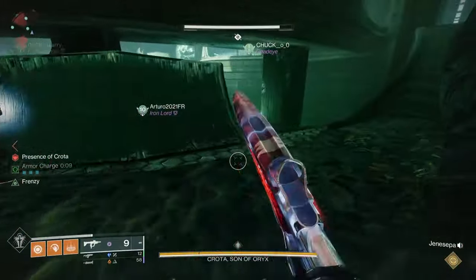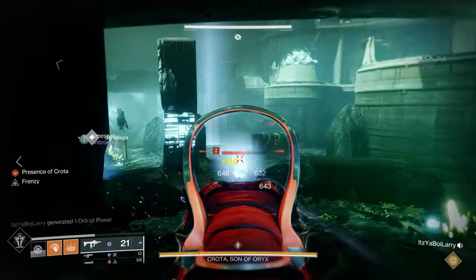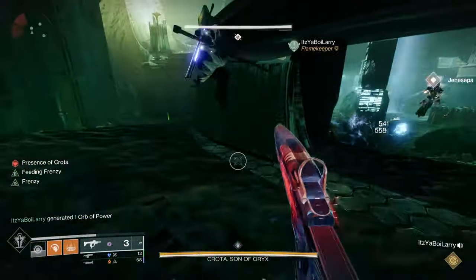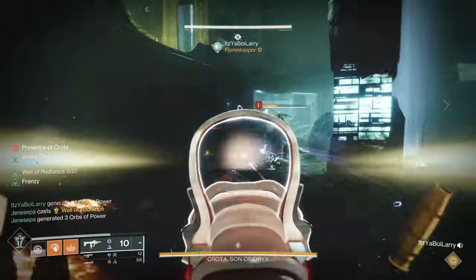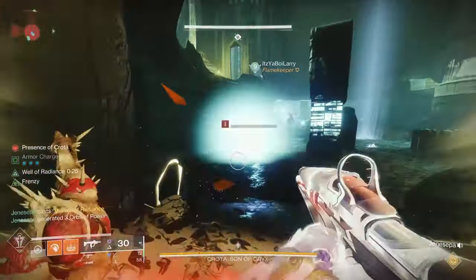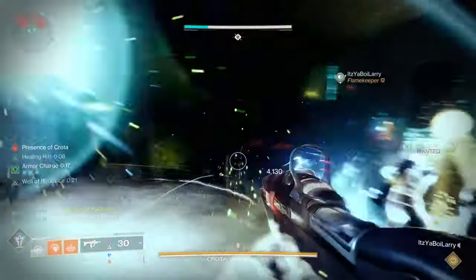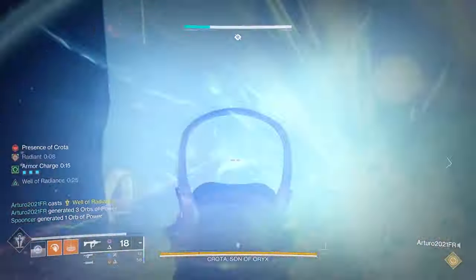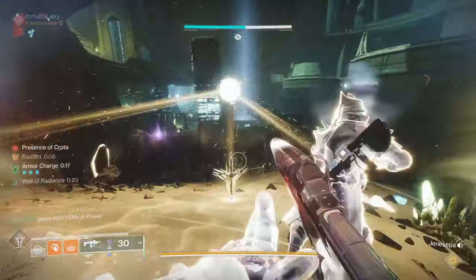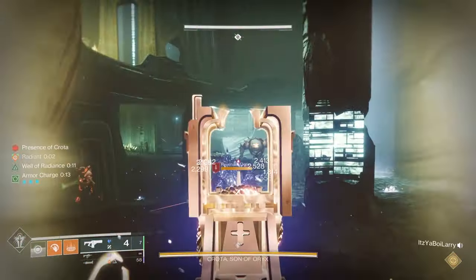DPS is timed via the oversoul — if you don't shoot it, it will wipe your fire team. The oversoul is fairly weak, so just a few fusion rifle shots will take it down. Wait towards the end of the oversoul countdown and then shoot it. Some people say start at five seconds because of delays between host and mic, but that's up to you. Shooting the oversoul will end the DPS phase, so balance your risk and reward accordingly.